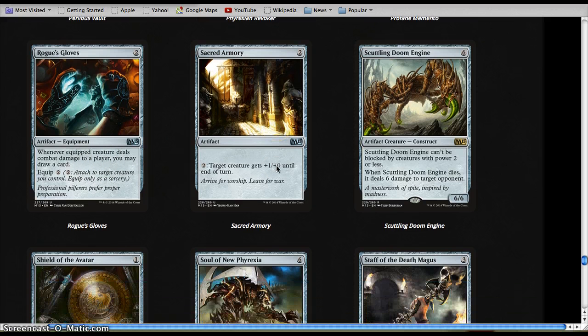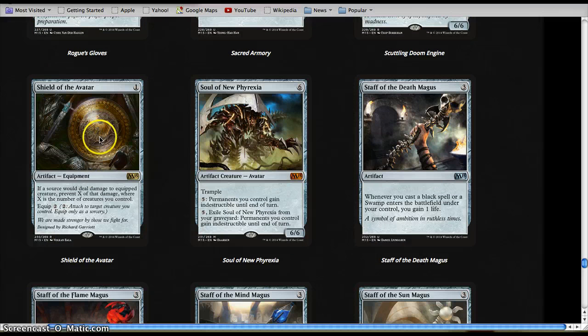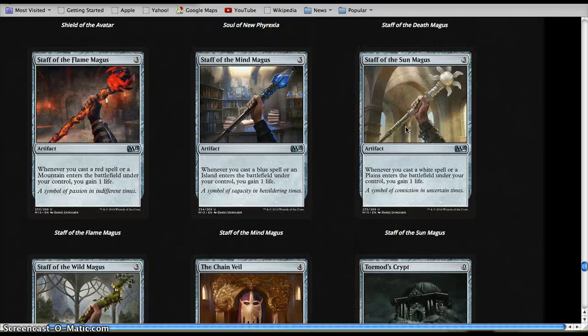Sacred Foundry Armory I don't like. Scuttling Doom Engine is insane — run it, it's a great bomb. Shield of Avatar is okay; you need to be running tokens for it to be good.